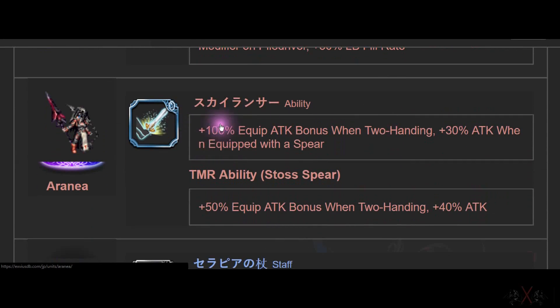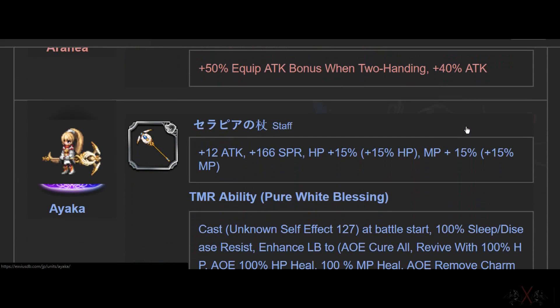I forgot to mention — in Japan, true double hand is capped at 300. There are two sections: 300 on true double hand with only one equipped weapon, and 400 on ATK or magic. The Staff is good all around for any healer, spirit user, or summoner. Ayaka is really good. I have four of her and I'll get this in about two months — I won't have to farm the staff. Very good staff with 15 HP and MP.